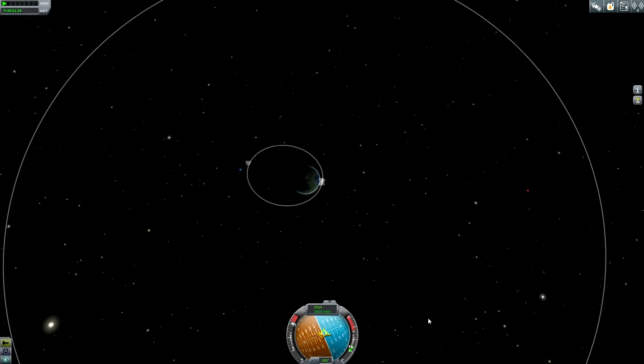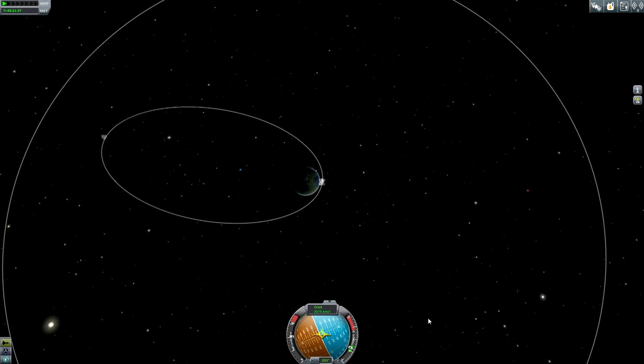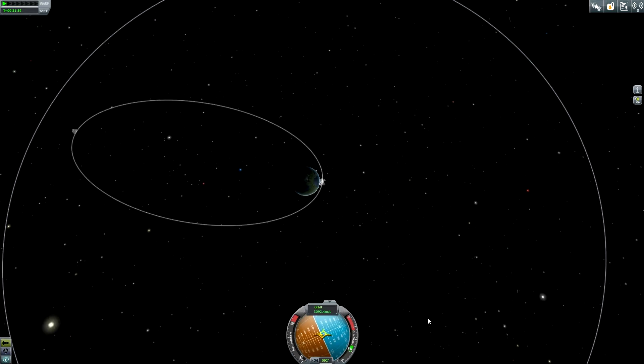I hope that I will have an encounter with the moon when I am flying out there. As you can see, it's very, very hard to keep this spacecraft pointing toward the maneuver node. Sure, I could just use a pilot and have this as an additional SAS module basically, but I don't think this would be so interesting.